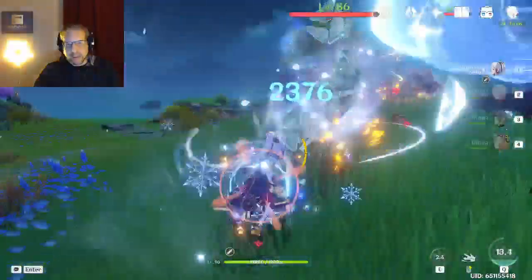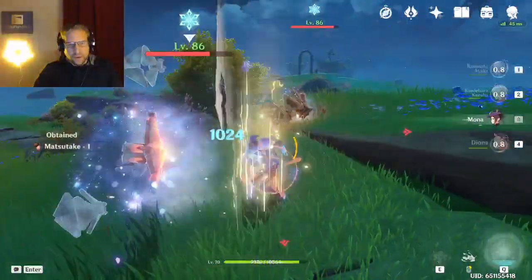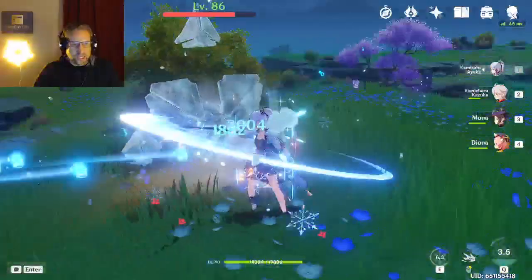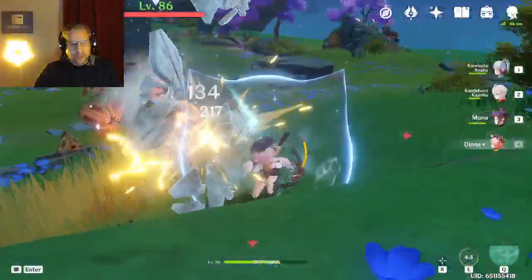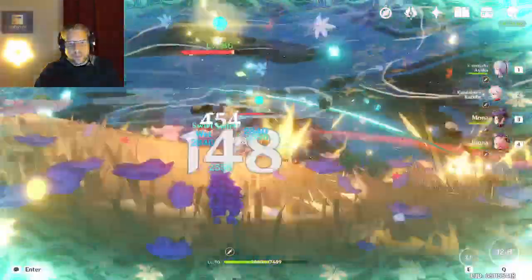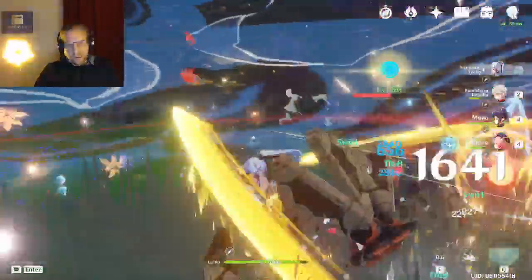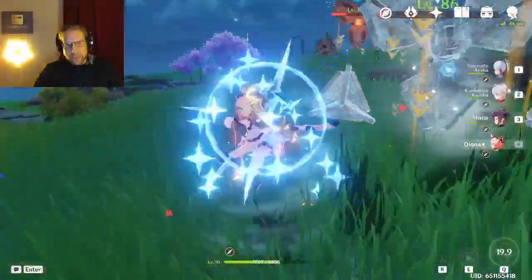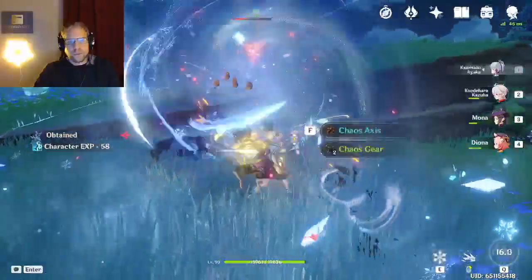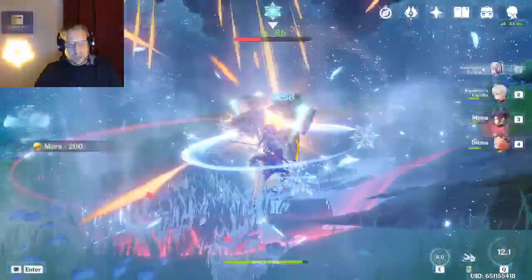Kazuha is still doing his thing. This is why the freeze team is so good - you can perma-freeze a lot of enemies with Ayaka. You drop water on them with Mona's long-term water attack, and then Ayaka hits just like a truck. She's one of the top DPS for a reason. This group struggles a little bit because Mona and Diona are lower level - they're level 70 - but Diona drops her heal and Ayaka's burst is just absolutely fantastic.